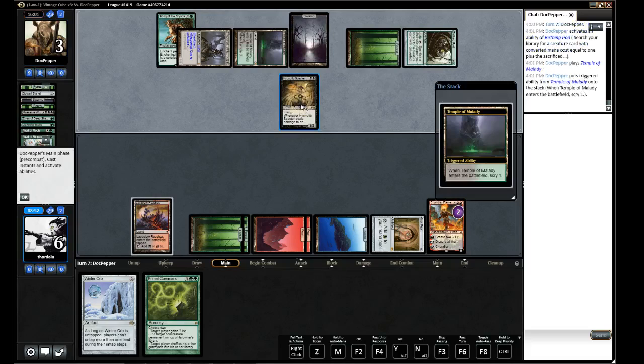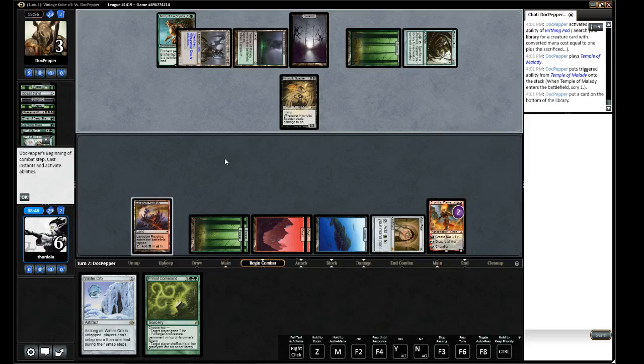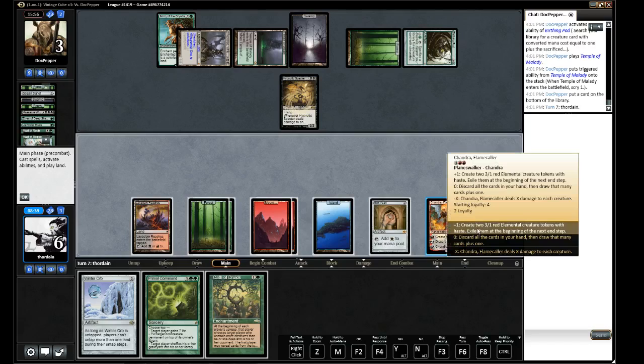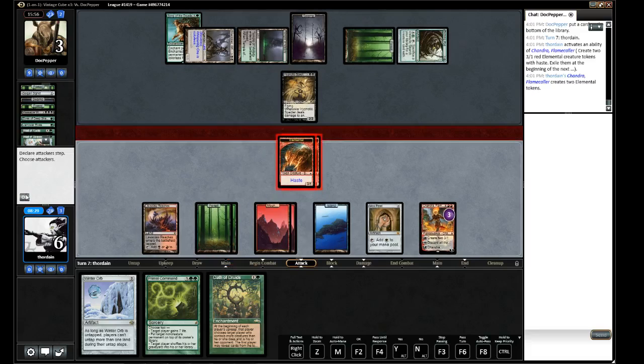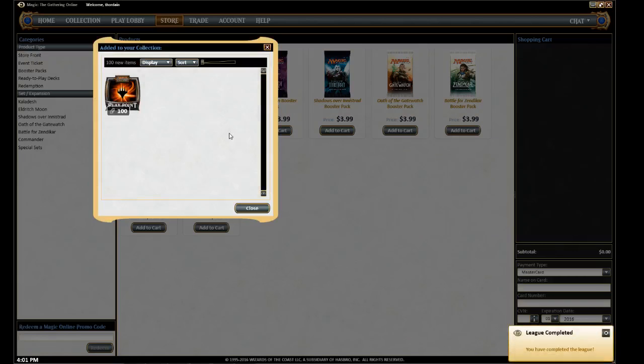I realize I'm playing a little bit with fire here — I'm giving him a Pod activation. But I'm also sort of gambling that my Chandra is better than whatever he can bring with Pod. Did not expect her — okay, that's not quite the worst thing. And there's an Oath too, so that's really nice. Let's make elementals — let's see a few blocks. He conceded — but I think I had an okay kind of endgame there.